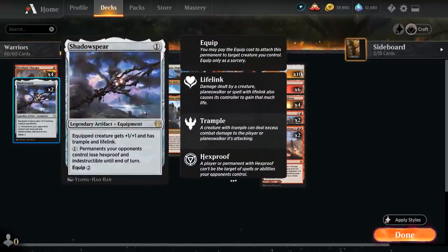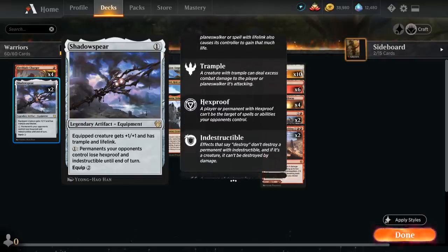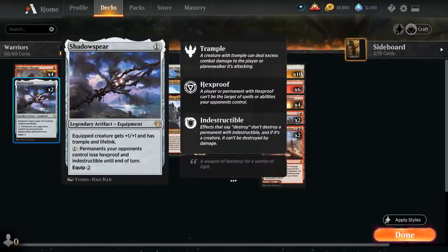We also have two copies of Shadow Spear as our first equipment. It is legendary so we don't want too many in the deck, but two is just about right. It gives the equipped creature +1/+1, trample, and lifelink, and equips for just two mana. It can also remove Hexproof and Indestructible from opposing cards, which can come up every now and then.